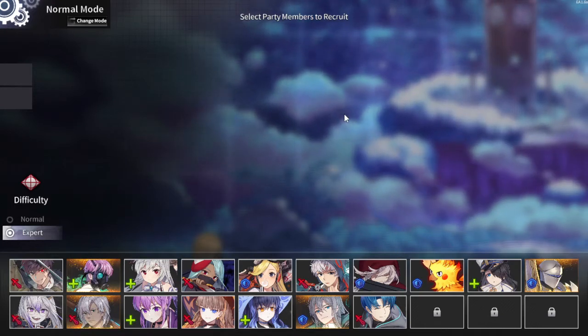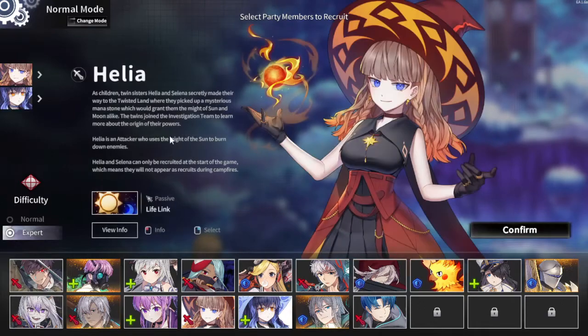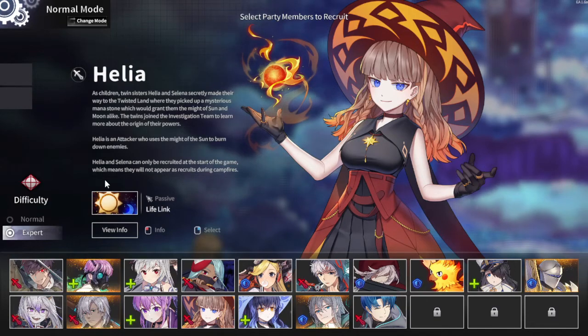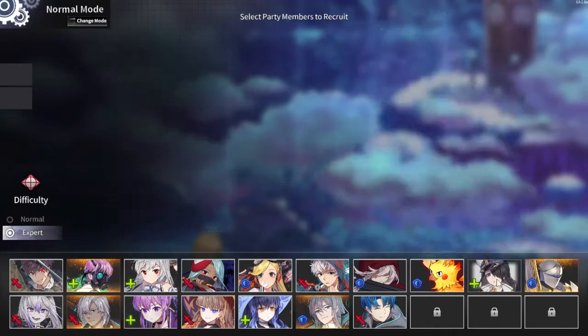So basically we want to try to maximize healers — as many healers as we possibly can. That rules out Helya and Selina as a start because that is one damage dealer. First off we need to be aware of what our healers can technically be. We have Joey, Sizz, Huzz, and Pressel.